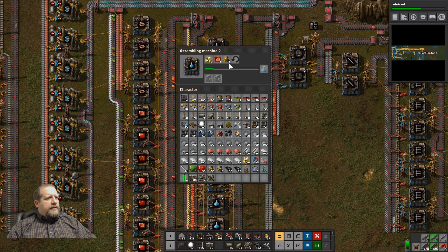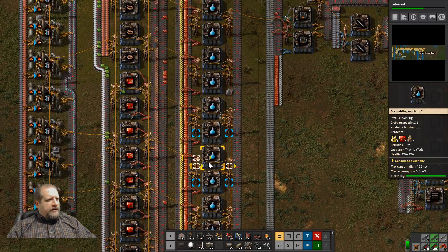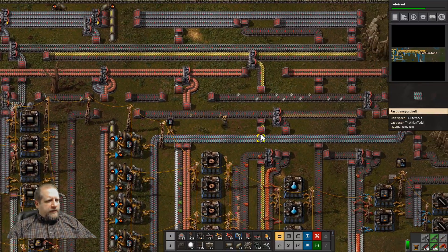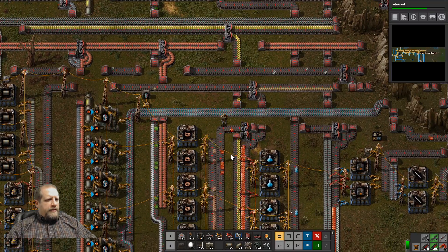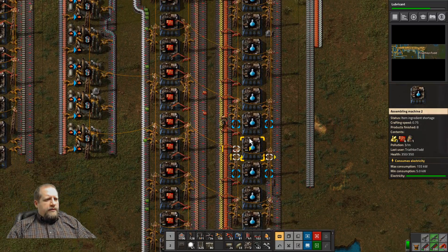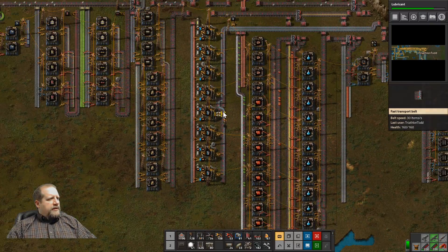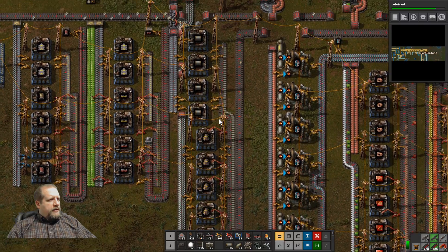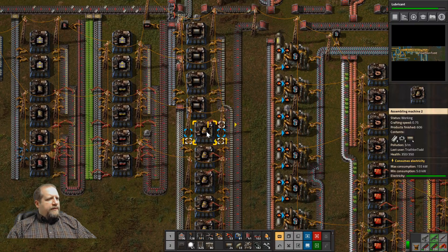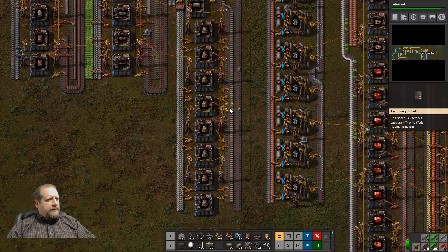Sulfur and red circuits are fine. It's just the yellow engines down here — they're not even working. So let's bump up that first before we worry about putting in a second line, because in Factorio there are only a couple of things that can be short: one of the inputs — in this case engines — assembly speed, the number of assemblers, or jammed outputs. The yellow engines have everything they need: pipes, steel, gears — all three are completely backed up — meaning we need more assemblers.